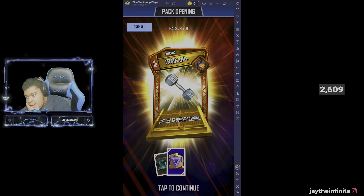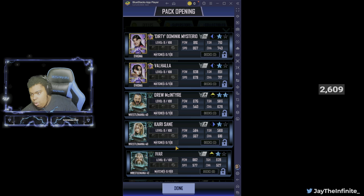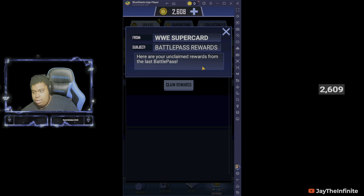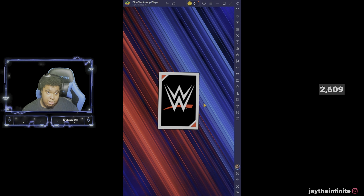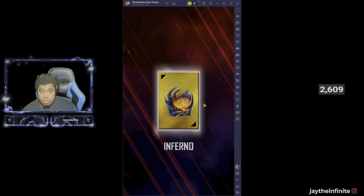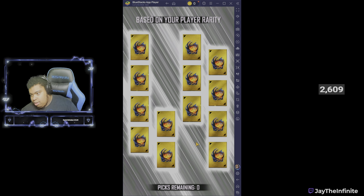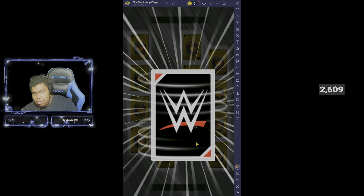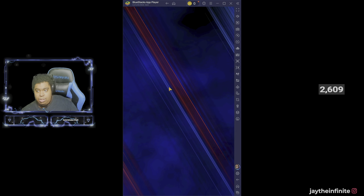I take the 200 credits, I take the super coins, super tokens - whatever. I like the rare draft board this year - kind of looking futuristic, not going to lie. Silver kind of - cool. Going right back to the draft board.